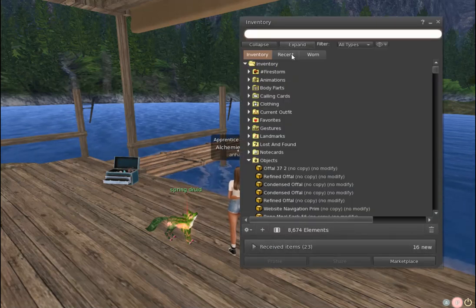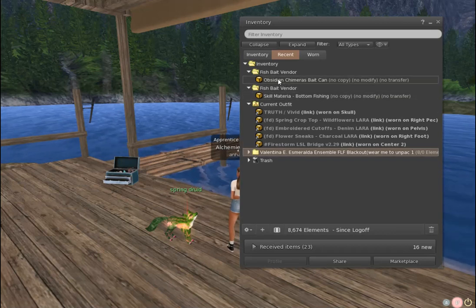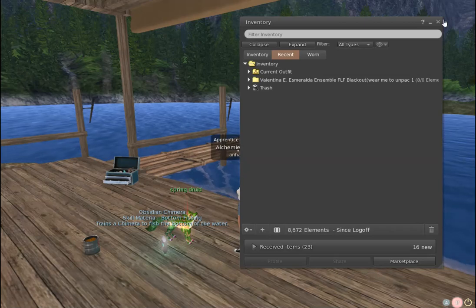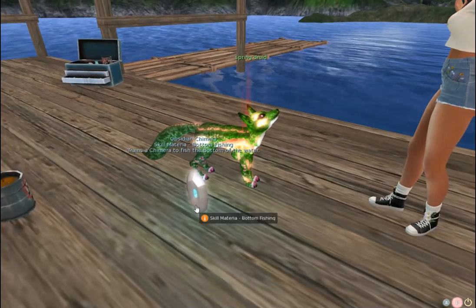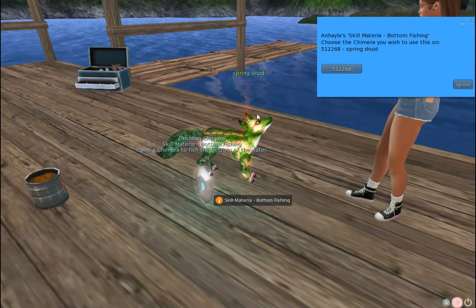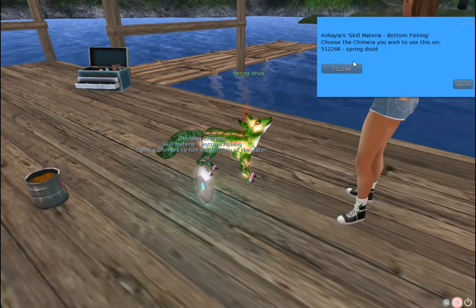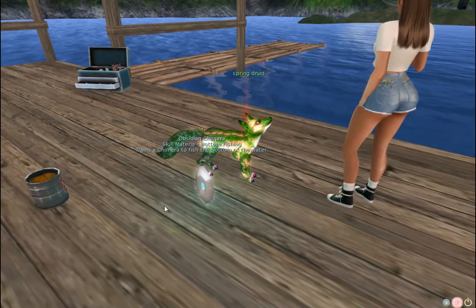I'm going to open my inventory and grab my bait and my materia. I'll click on the fishing materia and it's going to ask me what chimera I want to apply that to. I only have one out, so this is easy — but be careful if you have a lot of chimera around you that you pick the right one. This little guy is going to be a bottom fisher.